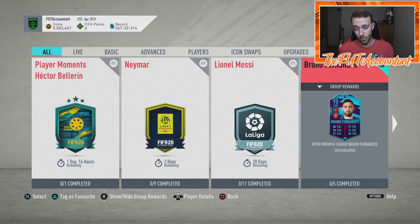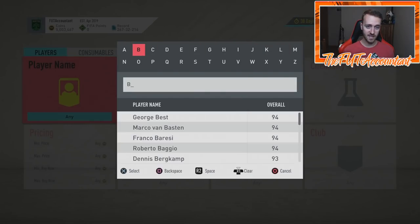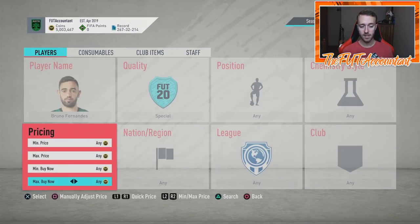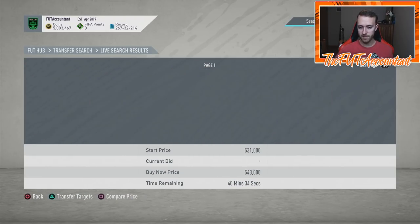That dynamic image will push demand for the SBC even higher. Is this going to be Bruno Fernandez's highest-rated card of the year? There's a possibility, especially since the second half of the season was cut short. If you do want to do this SBC, I want to persuade you to get the tradeable 89-rated Winter Refresh instead — it's going to be way better in the long run because you're not sinking coins into an untradeable you can't recover from.